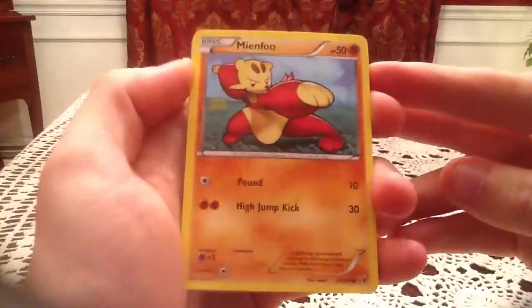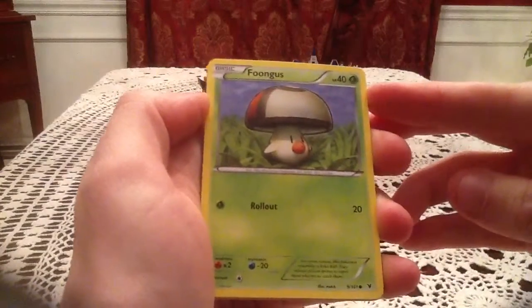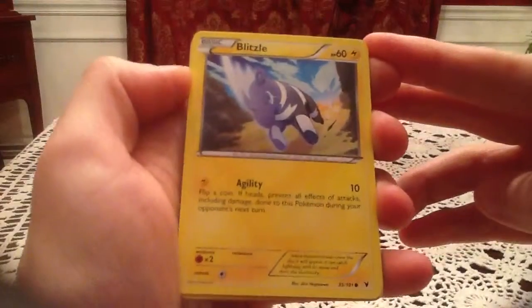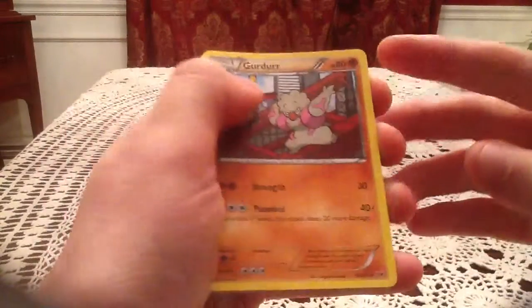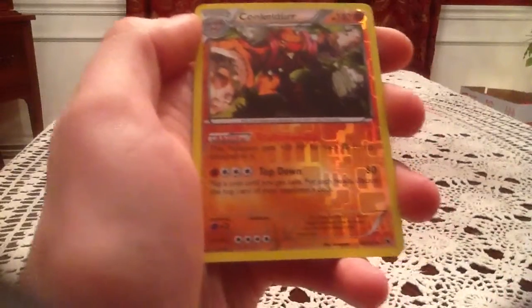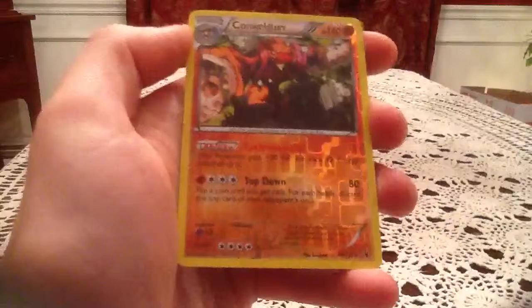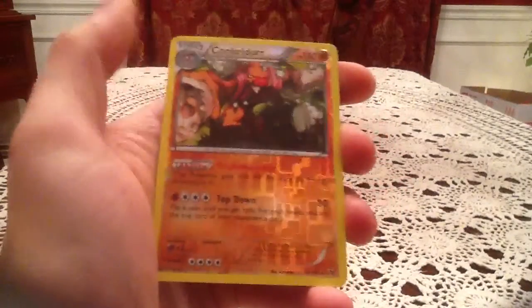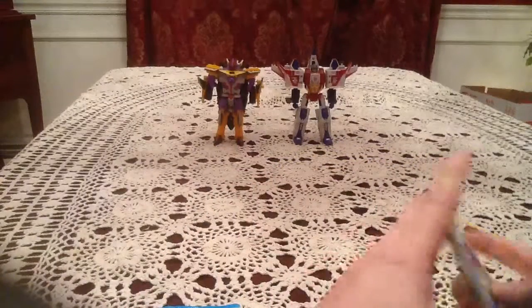I don't have any Full Arts for this set, so I'm hoping to get at least one out of the ten packs. Pack 1 has Mianfu, Larbesta, Fungus, Blitzel, Yamask, Girder, Heatmore, Electric. The reverse holo is Conkildur — that's a rare reverse holo. This is the holographic Conkildur; there are two in the set and I don't have either, so that's a new reverse holo. The rare is a Caracosta, and that's a new rare as well. Happy with that.